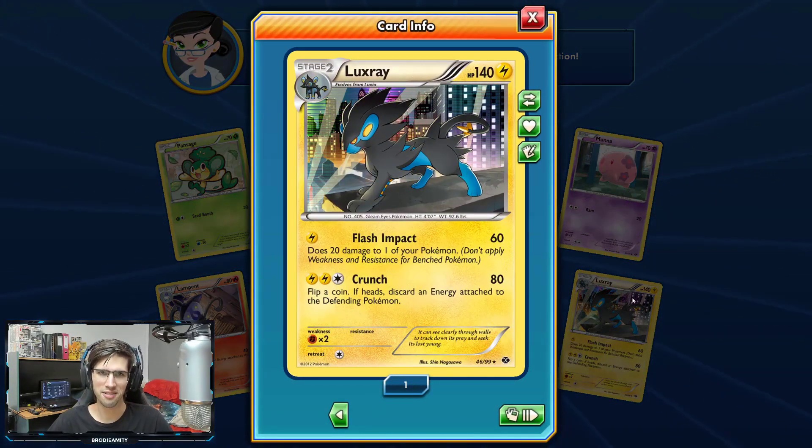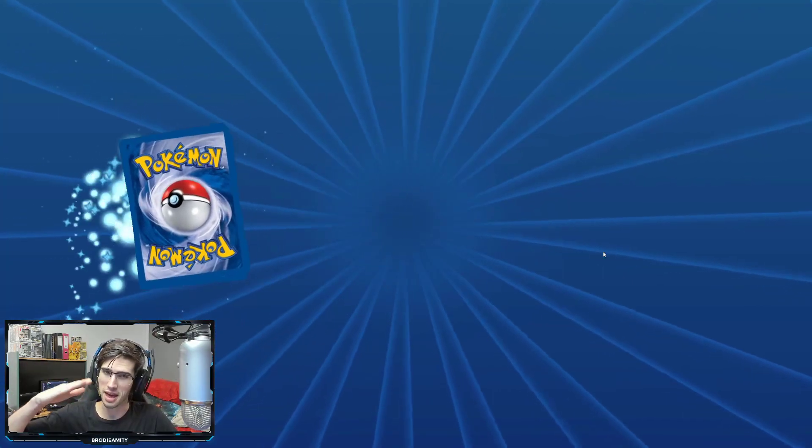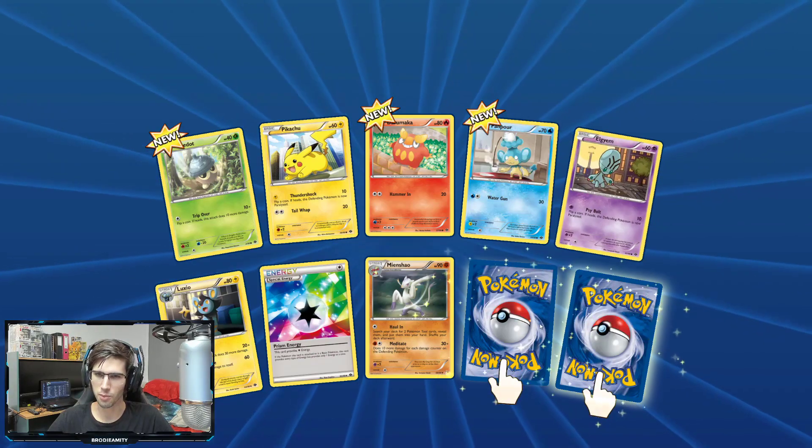Awesome — I love Luxray. We got Luxray here with 140 HP, Flash Impact, and Crunch. Luxray would probably make my top 20 Pokemon list if I had to do one. I reckon it would make its way in there somewhere.